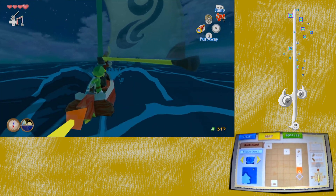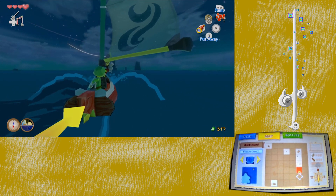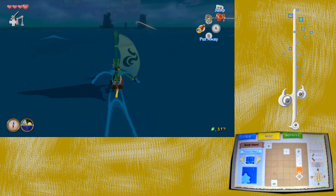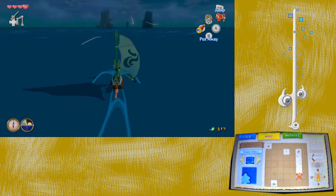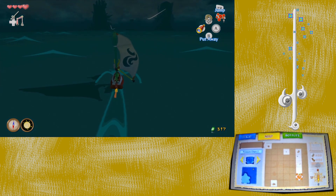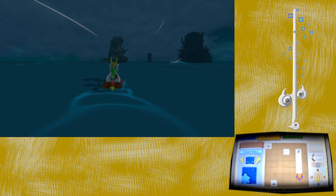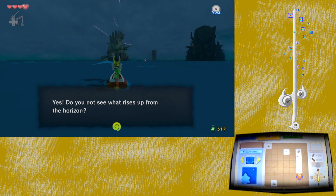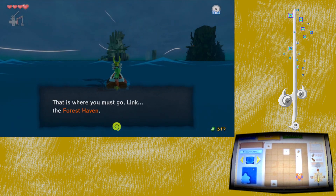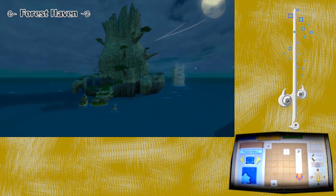We've now gone through Dragon Roost, Fire Mountain, Eastern Triangle Island, and Bomb Island, approaching the end of the Bomb Island square toward those really tall towers. The King of Red Lions speaks: 'Do you not see what rises up from the horizon? That is where you must go, Link — the Forest Haven.' And personally I love the music here way more than Dragon Roost.